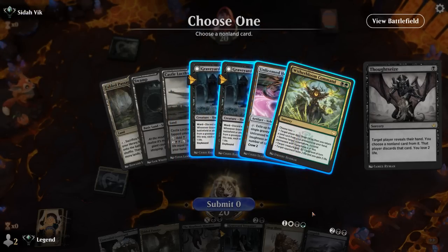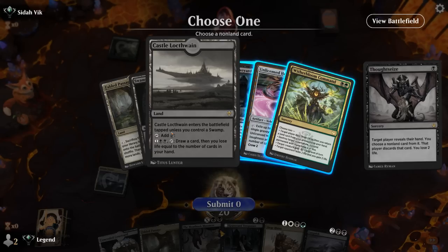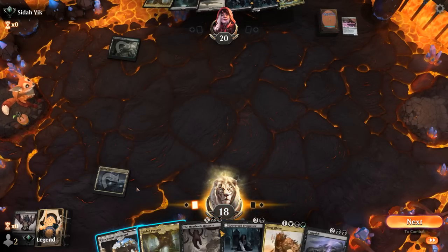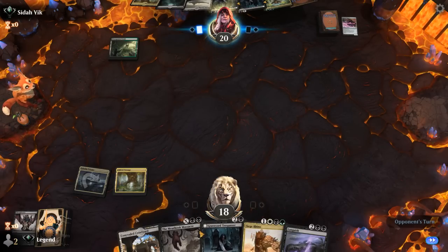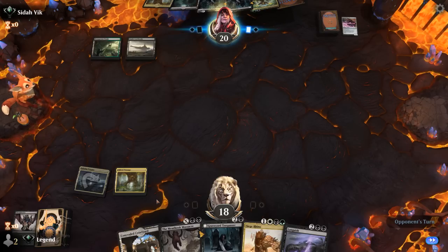So what don't we like here? The Unlicensed Hearse could be annoying in the late game, or we can take a Trespasser and only need to deal with one. Languish can clean up both quite nicely. The biggest problem card is probably Castle Locthwain providing card advantage in the late game. I might want to take the Hearse since we don't have a ton of answers to it, and at least the Trespassers die to Languish. We'll play our Fetchland and fetch a Forest so we have more green for Ooze.